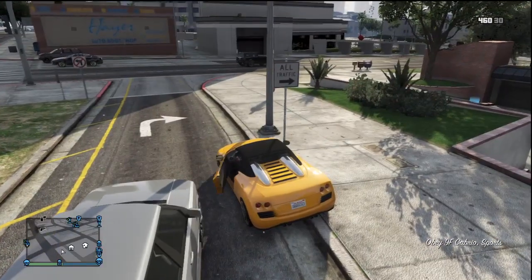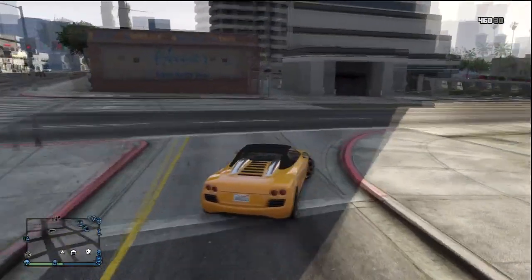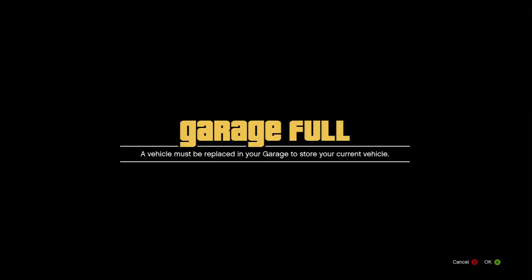With this method I didn't need to drive to the impound lot, I didn't need to pay the fee, I didn't need to jump over the fence and steal it, and then lose the two wanted stars. The last thing we're going to do is drive the car up to the garage. Once again it's going to say the garage is full, but this time when you pull it in, you're going to replace the crappy car you just got off the street.